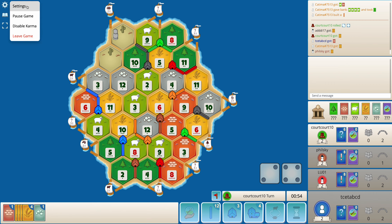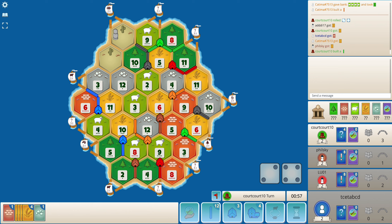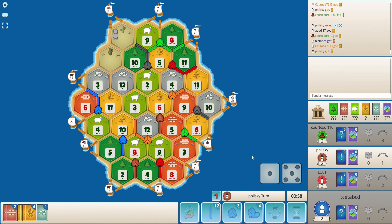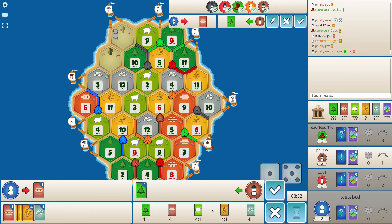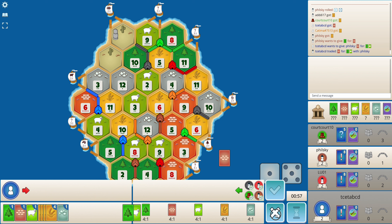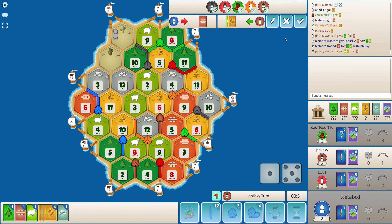Just confirming — we still need only 10 VPs to win. Now I want a five and a four, or a five and an eight to roll. I do get ore, so I can just request a special build phase and get my settlement on the sheep port.